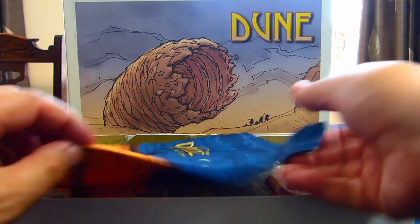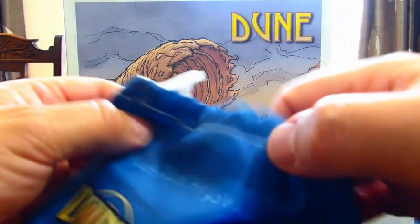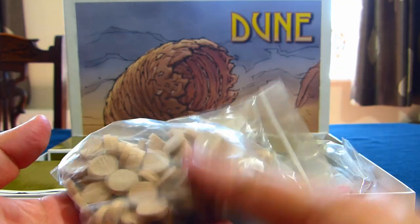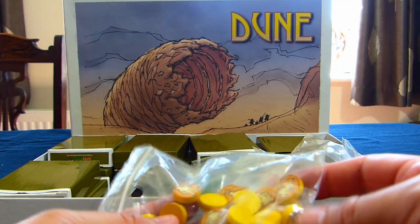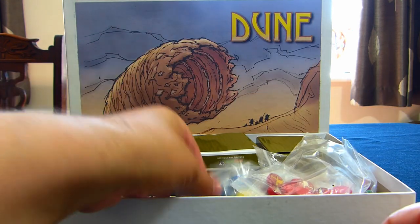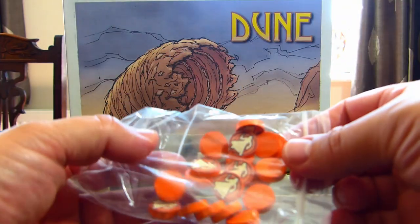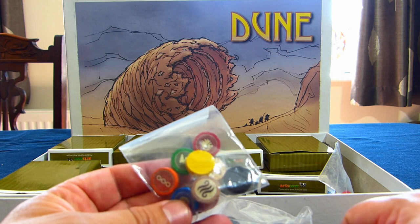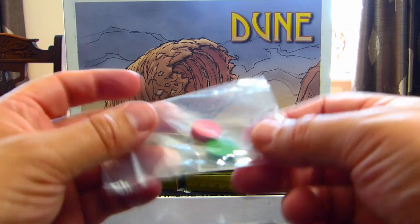Inside the box, the first thing you get is a lovely piece of artwork on a drawstring bag — quite a nice feel to it with a little pull ribbon, so you can store tokens, cards, whatever you want inside. I've also got a load of wooden discs which are your spice tokens — I'm tempted to replace those with blue crystals. Then you've got your faction tokens in yellow, green, blue, red, orange, and black, plus a load of marker tokens including your storm marker, which might get replaced by a 3D printout.